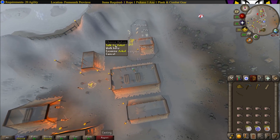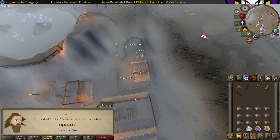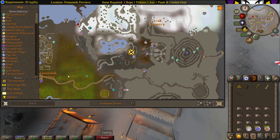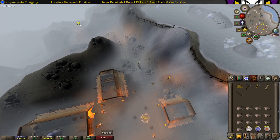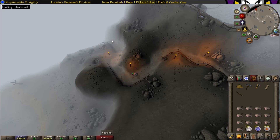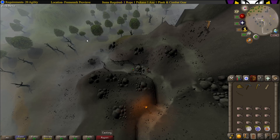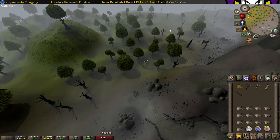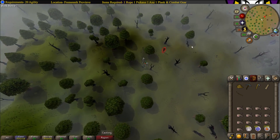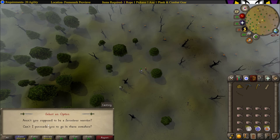Now head north and talk to Jokul. Now you want to find Sveedy, who is wandering around this area. I'll show you what he looks like. At this point in the quest you can just climb over the rocks — you don't have to use the rope anymore. Talk to Sveedy and ask if you can persuade him somehow.